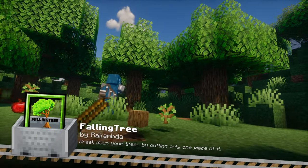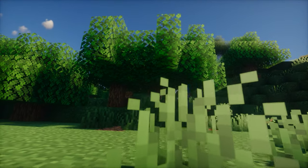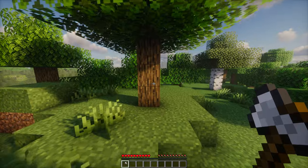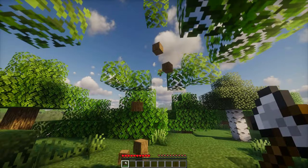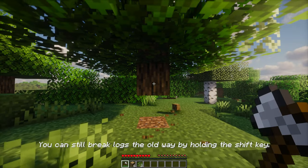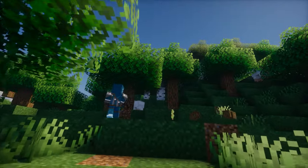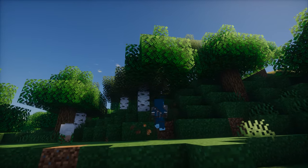Falling Tree is a handy mod that makes tree chopping more efficient. When you cut down a tree, the entire thing falls, making wood gathering faster and more satisfying. No more dealing with floating logs or awkwardly placed branches. Just chop and collect. This mod is perfect for players who want to save a lot of time when gathering resources — it simplifies the process and makes it more enjoyable, letting you focus on building and crafting.